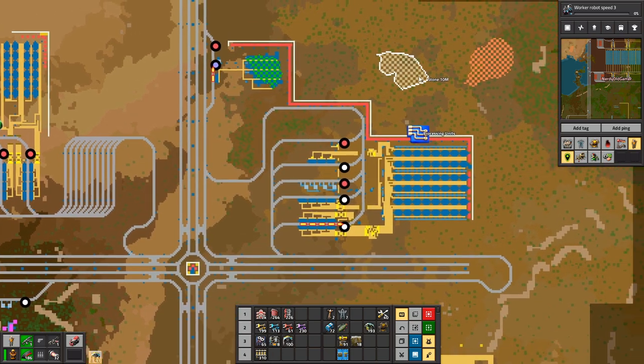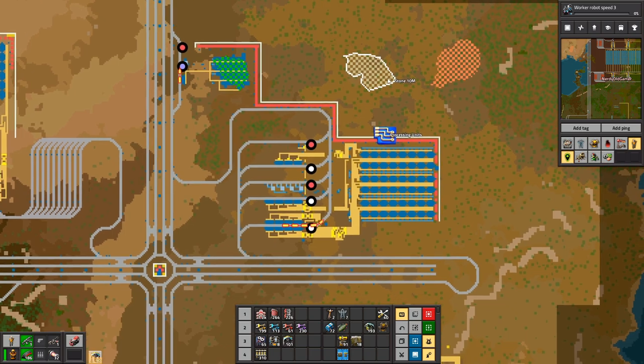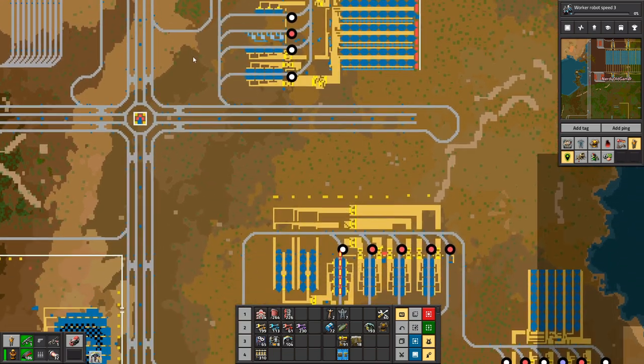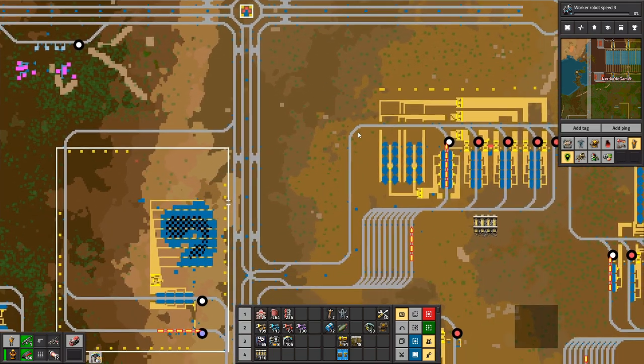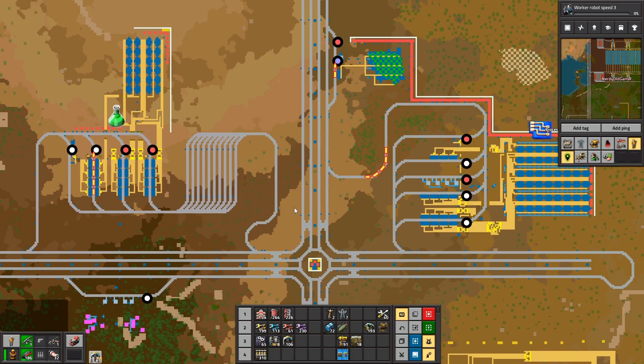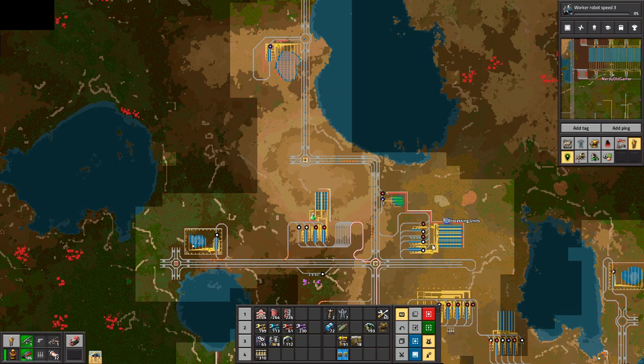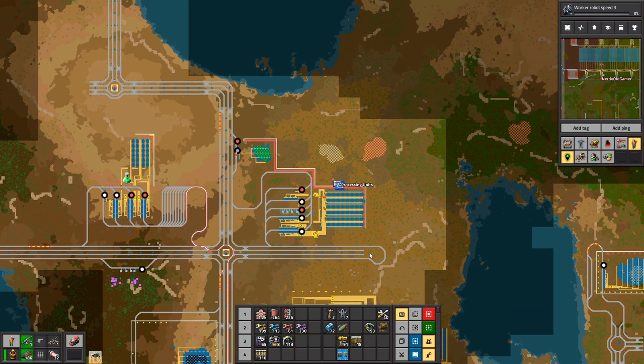What we are going to do is we have a stone patch and a copper patch here, so that is where we are going. Where can I park nearby without being a nuisance? I suppose over here. Now how are we going to get up there? I guess we will extend this out a bit.